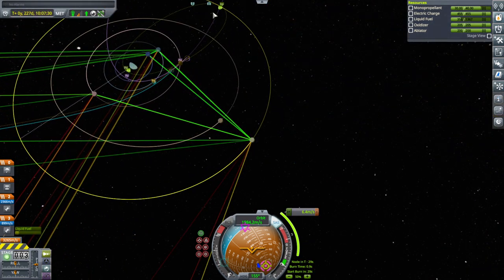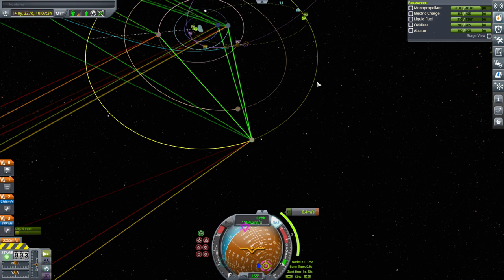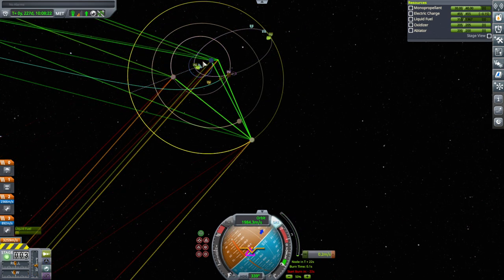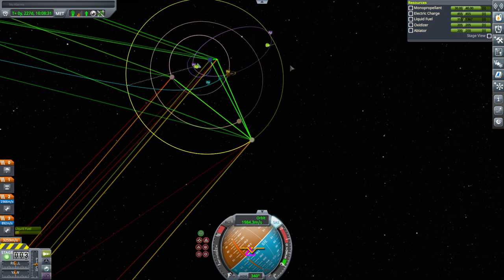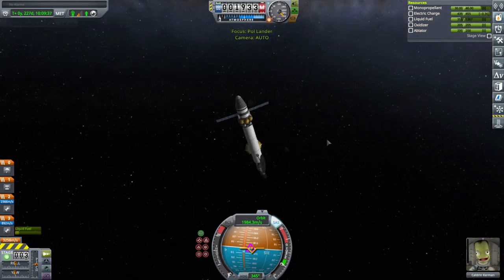We are already encountering Tylo, and this adjustment will actually get us an all-tangency orbit, so this has to be done pretty precisely. We have a safe Tylo periapsis, a safe Jool periapsis, and a pretty close approach over at the Paul end. Everything is safe. Let us proceed with Cauldron.